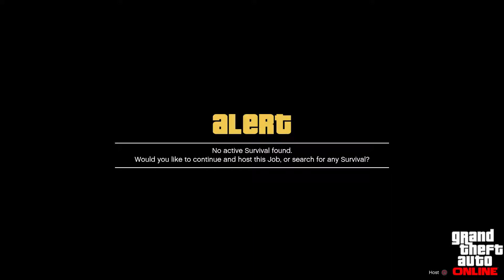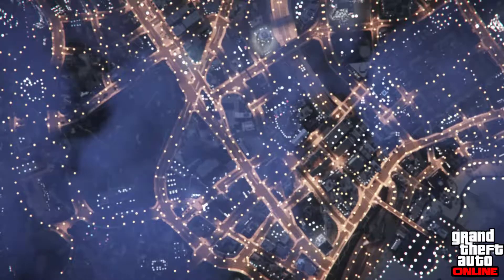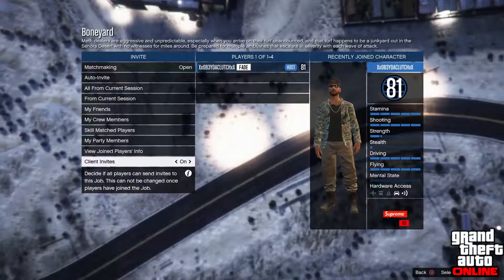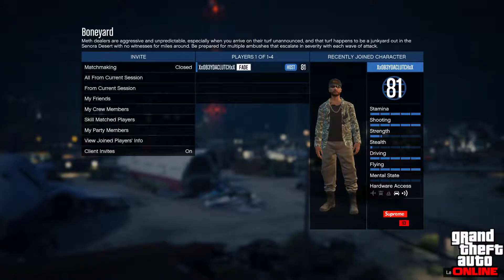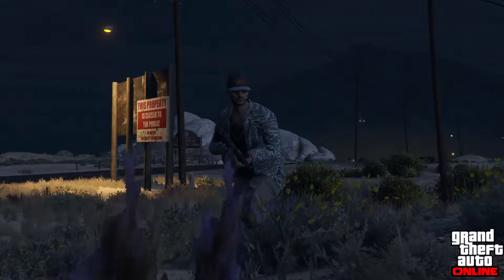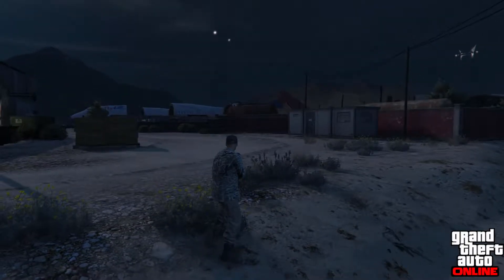As it said on screen, I'm able to host my own game, which is amazing because I can fly through this glitch really quickly. Confirm the settings and wait for it to say Play — there we go, it says Play. Now it's going to launch my session. Once I launch into the session, I'm going to open my interaction menu.